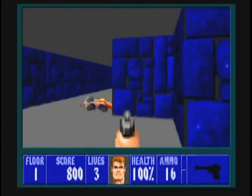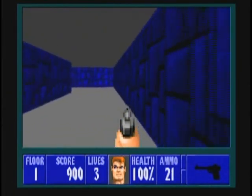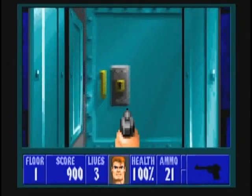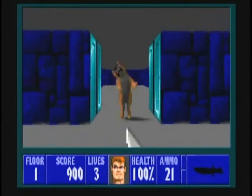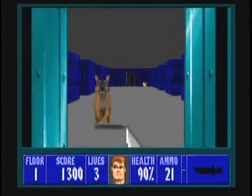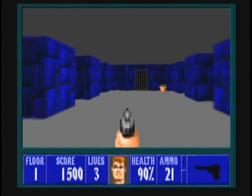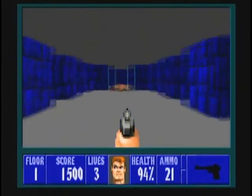Down this adjacent hallway, kill the two guards as best you can. Then open up the door here. You can use your knife to kill off the three German Shepherd dogs. Sorry sweetnesses, I have to kill you — you belong to the Nazi party. There's some dog food here in this alcove.